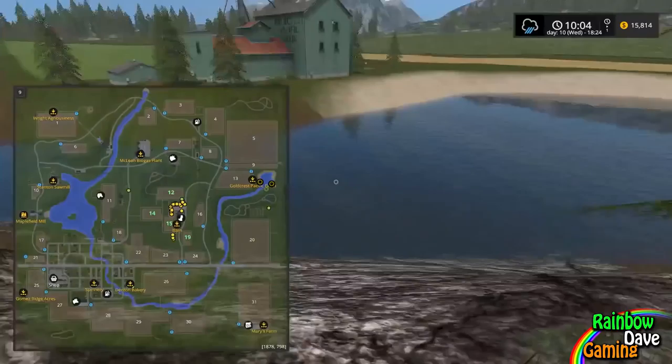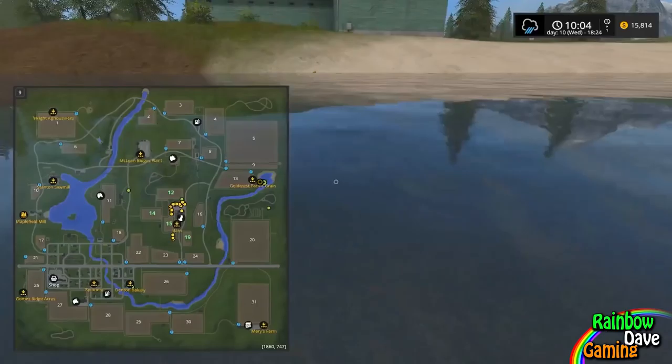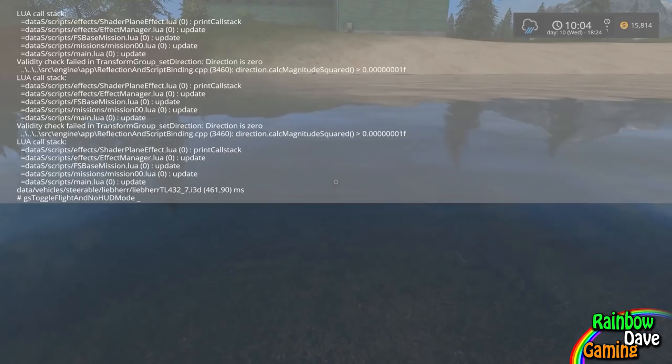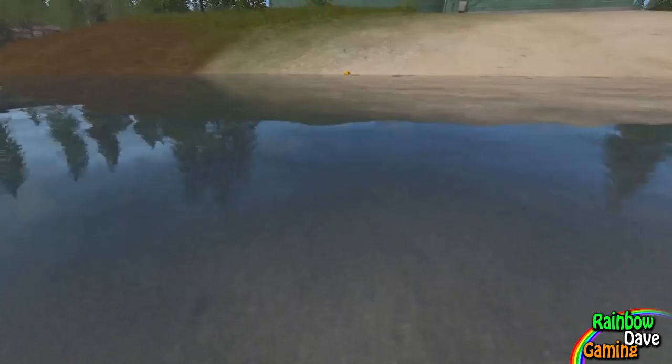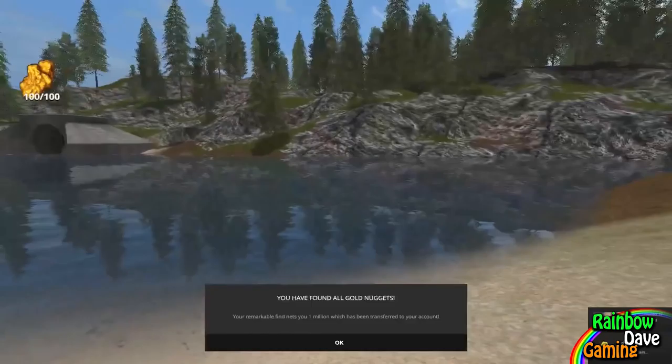We'll go for a swim for number 100, because I can actually see it on the other shoreline. Number 99 is here. And what I'm going to do when I'm swimming across is actually stop and toggle flight in hold mode, because we want to take a little screenshot of the final gold nugget. I need it on the nail.